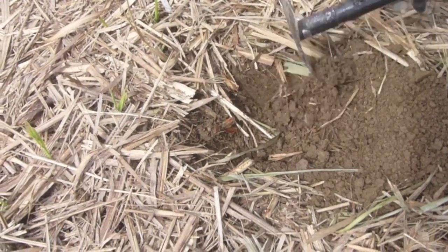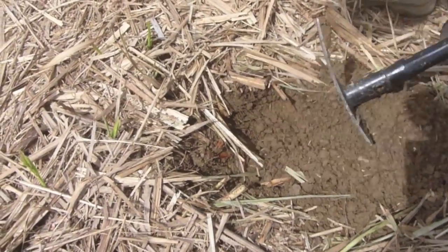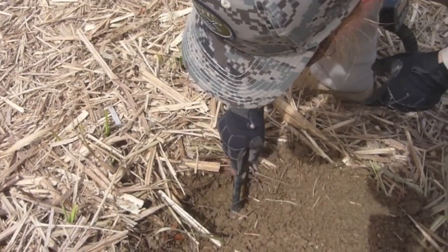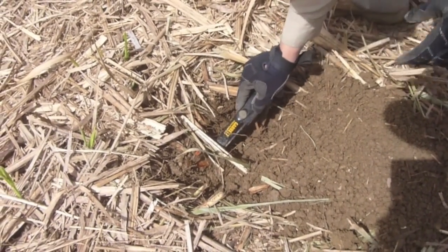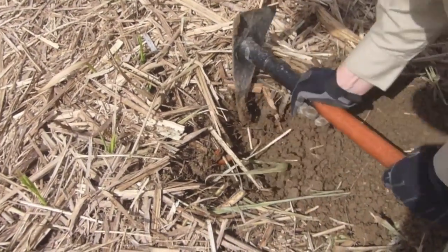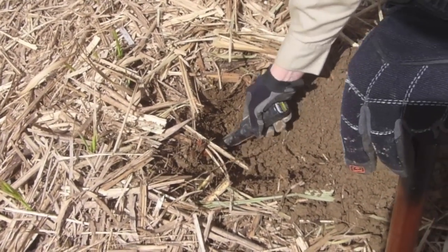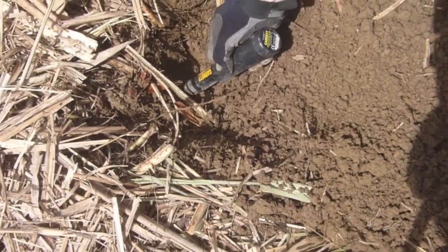Some clods of dirt come out that look like coins — they're round and shiny. We've got to open the hole up a bit but make sure we don't damage the crop. The signal reads 81-82 — could be a penny, silver, or a big hunk of brass. It's right under the cane stool. We'll continue with the dig and come back shortly with what we find.